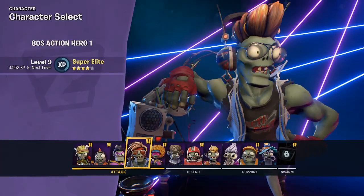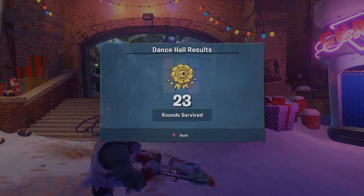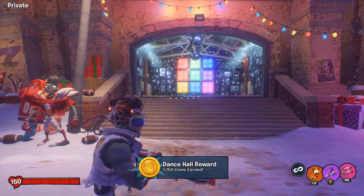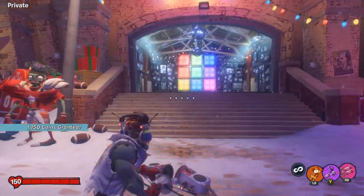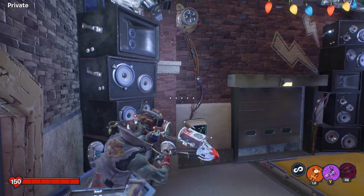In order to exit the dance hall, you actually just want to respawn because you can't use abilities. And there you can see — I just respawned as 80s and it gave me my 1,150 coins for going and surviving a number of rounds.